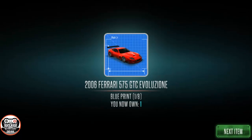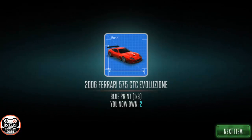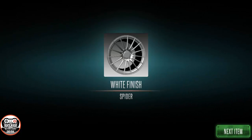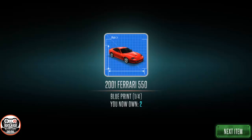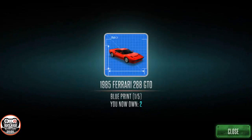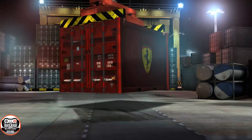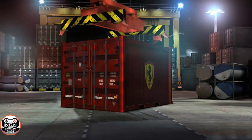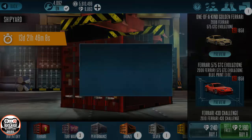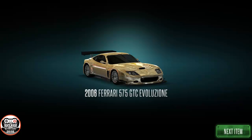Right off the bat we got our first 458 and our first 575. Second 458, 550, 575. If you've noticed, not all of them have the same blueprint completion number — one of them is five, one is four, one is eight, one is seven. They do this based off the class of the vehicles.